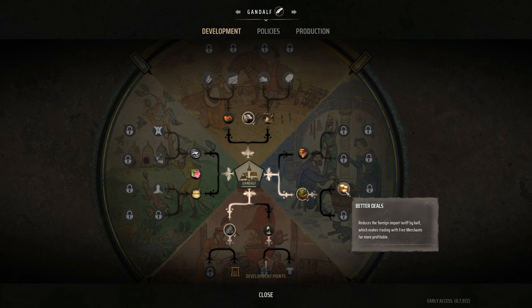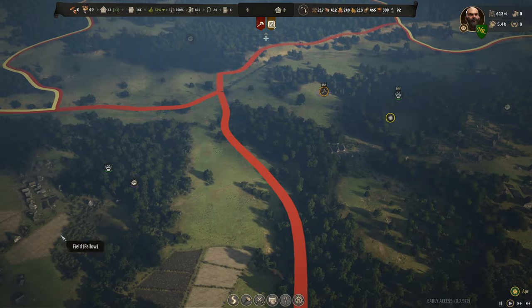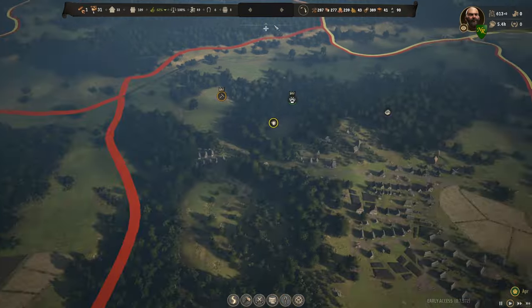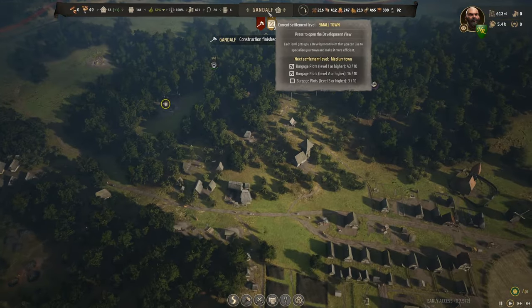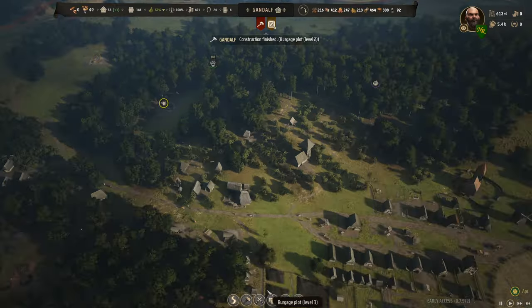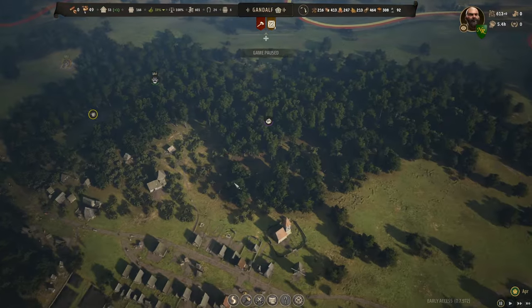There's something I noticed — it now says 'foreign import tariff' rather than just 'import tariff.' I'm not sure if that changed with the update. I was under the impression that trading between provinces would have been plus-ten for each trade if you didn't take that perk. Now I see the tariff is worded specifically as 'foreign tariff,' dealing only with trade from outside the provinces.